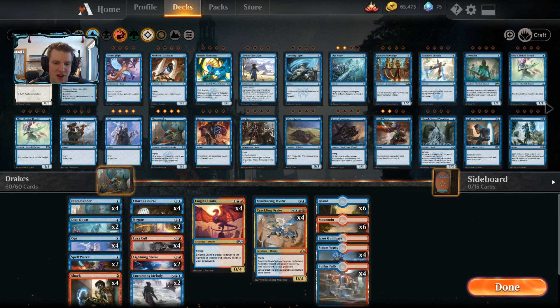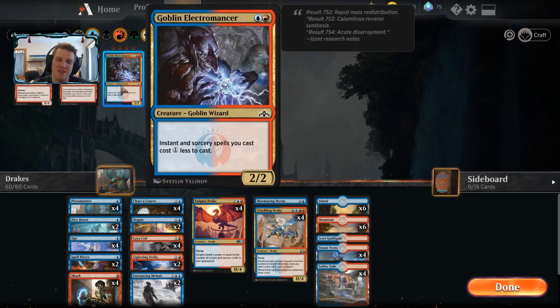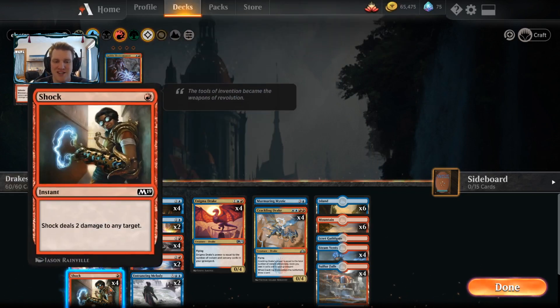I also have one Murmuring Mystic in the deck for the go-wide versions, and I'm playing 21 lands — many versions play 20, some play even fewer because they have more ways to draw cards. My version doesn't play as many ways to draw cards; there's no Discovery/Dispersal. We're really on Chart a Course and Opt to draw. We're a little more prone to flood, but we have more removal options with Entrancing Melody and Lightning Strike alongside Shock and Lava Coil.